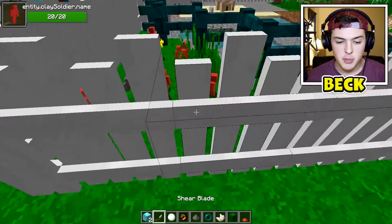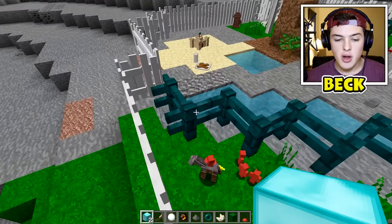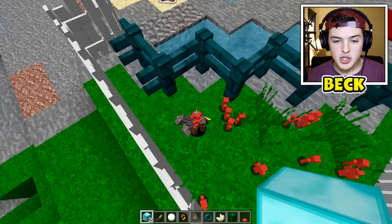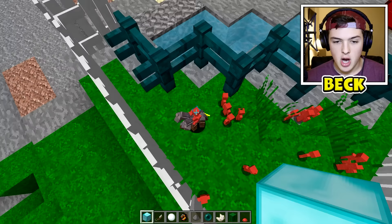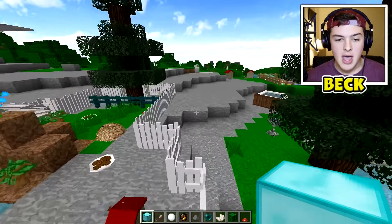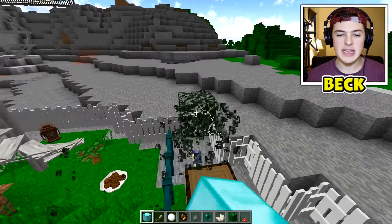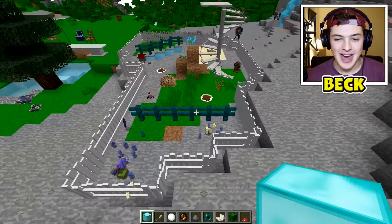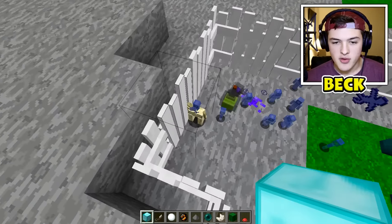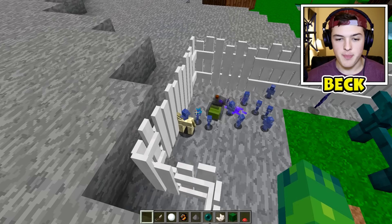We have ten on each side. Let's start giving them special abilities. First, we have to make one a leader — to do that you give them a diamond, so I'm gonna give them a diamond block, which makes them super overpowered. Let's try to give it to one of them on the horsies. There we go — we have our one captain. Let's head over to the other side and make them a leader too.